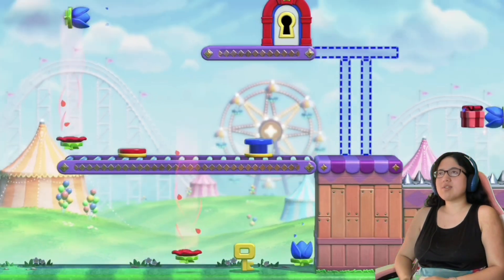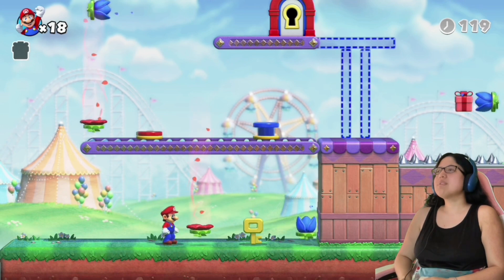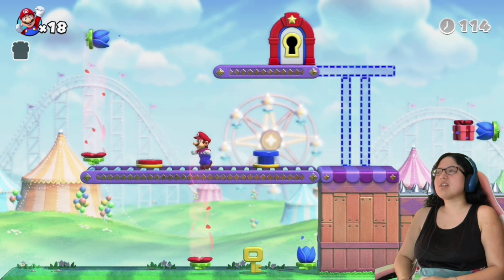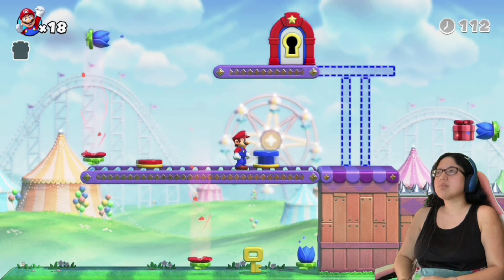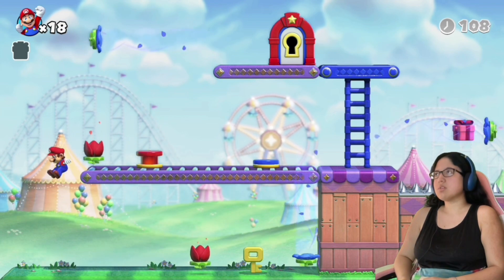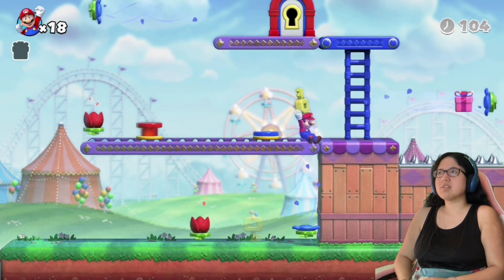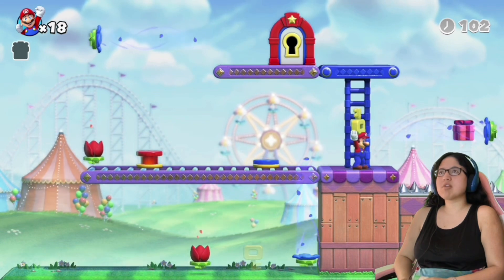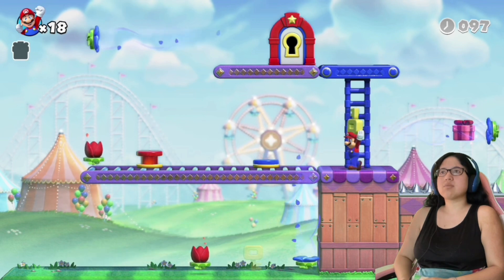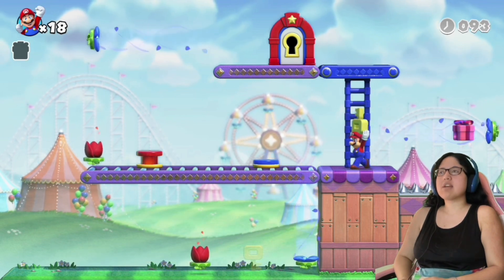Oh, look at this place, it's so cute. These flowers are air things - they blow me up. And then this one, I turn on the other one? Oh, that's really cool. These flowers are so pretty. So that blows me up, and then this one blows me away, I think. How do I get that present? Maybe I have to, like, fall on it?